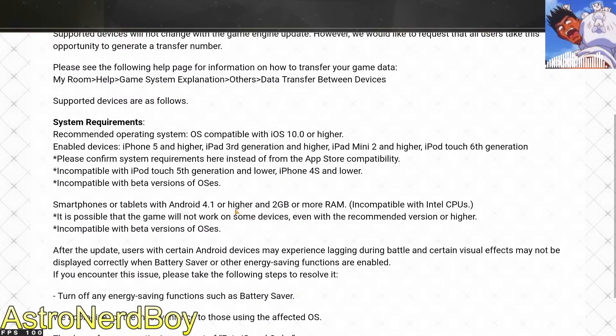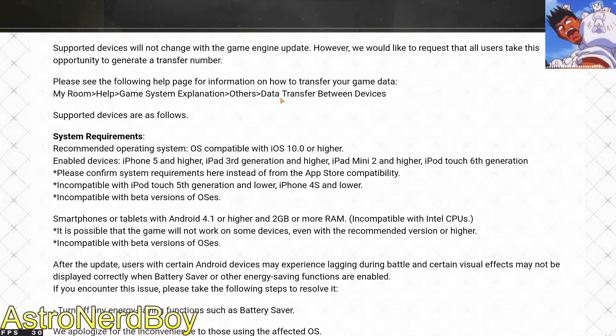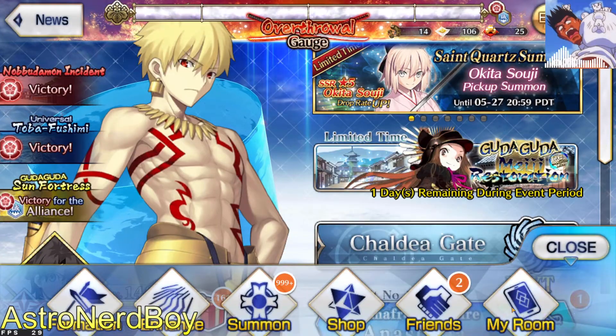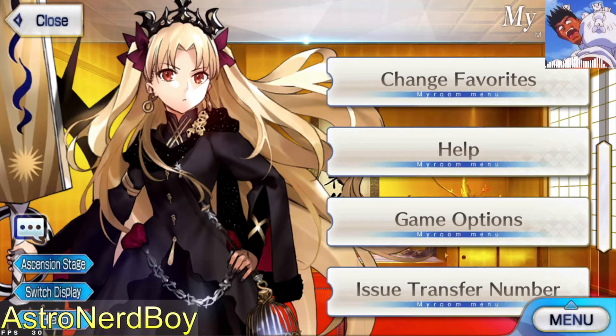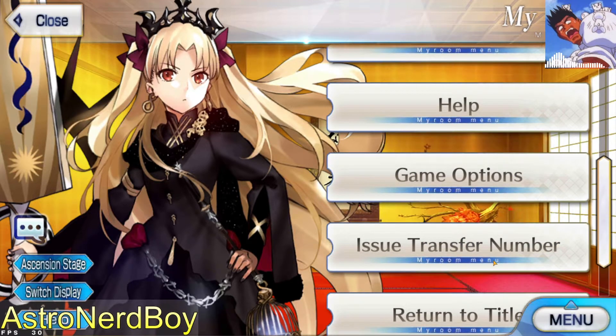In the meantime it's going to be very important that you get your transfer code. If you haven't saved it, do it now. The instructions say: go to My Room → Help → Game System Explanation → Other → Data Transfer. You want to go to My Room, click 'Issue Transfer Number,' and make sure you save the number they give you. You'll also need to enter a password when you use it.